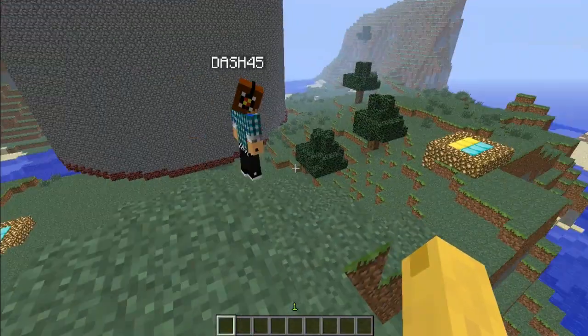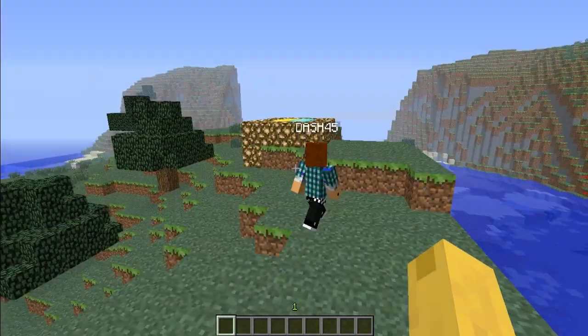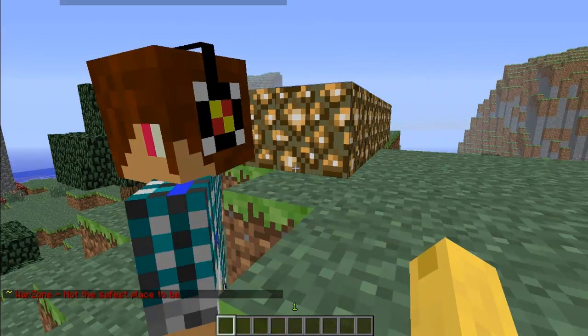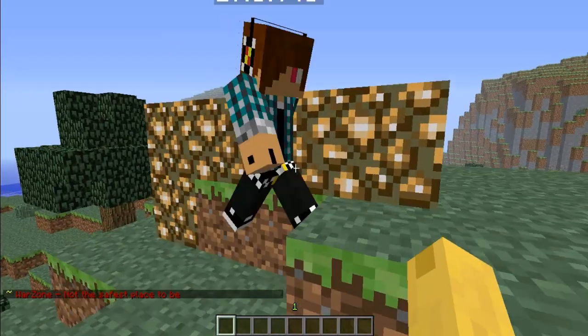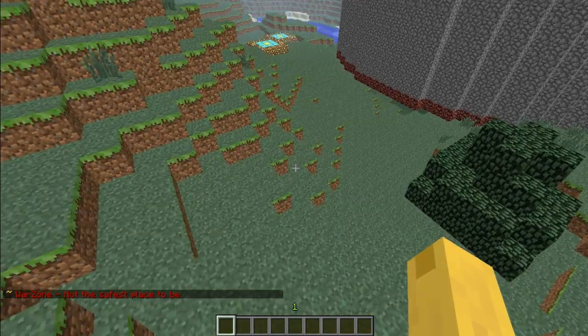Alright, follow me — we're going to show you what it looks like when you enter war zone territory. As you can see, it said 'War Zone — not the safest place to be' in red. Then when you walk out, it will say 'Wilderness.'